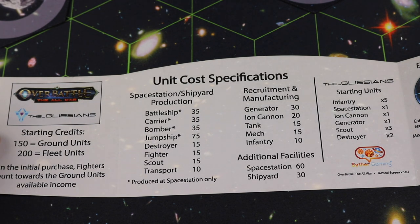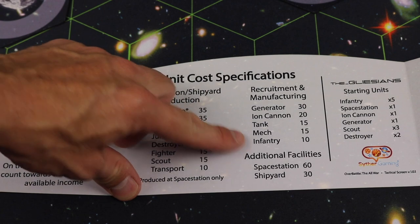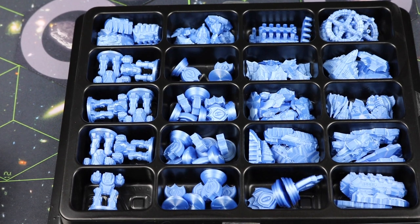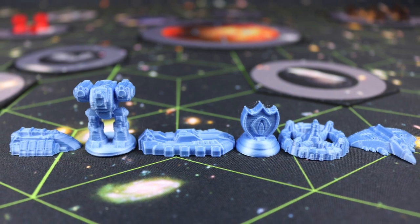Some of the Sin's starting units will be placed out while others won't yet be placed. Then everyone gets credits to buy units — 150 ground unit credits and 200 fleet unit credits depending on which side it is. You'll be buying units and placing them behind your shield so other players don't know which ones you've bought.